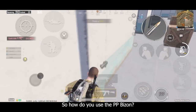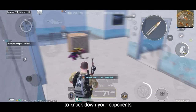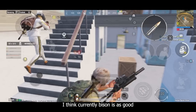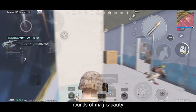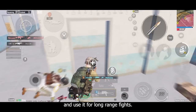So how do you use the PP Bison? Well, first you use an assault rifle to knock down your opponents and then switch to the Bison to get that finishing kill — I'm just joking. Bison is not as bad as it was before. Currently the Bison is as good as a UMP 45 or even better sometimes, as it can hold 53 rounds of magazine capacity and you can attach scopes up to 6x.